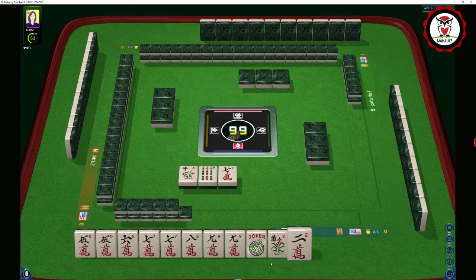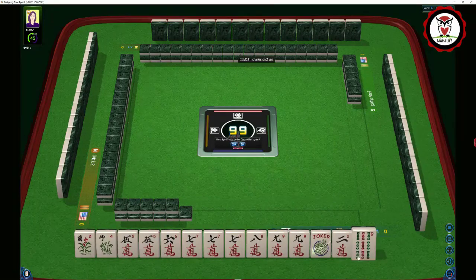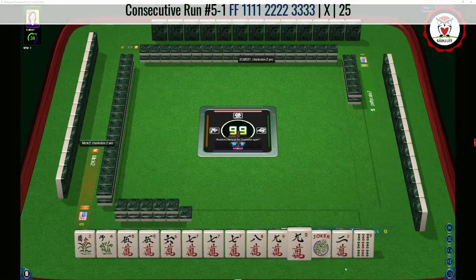We got a flower — oh my goodness! Now let's just see what we can do here. We have 5, 6, 7, 8, 9 and another flower — a pair of flowers now. One thing we could consider is playing 5, 6, 7 or 7, 8, 9 Kongs with a pair of flowers.